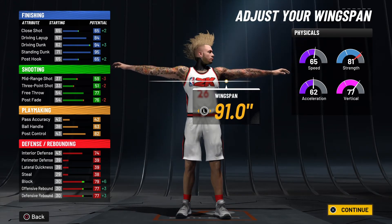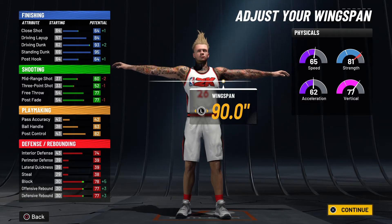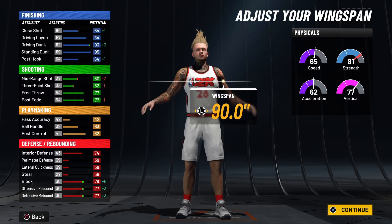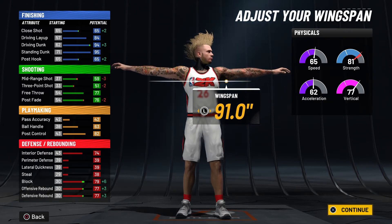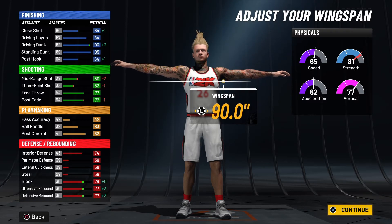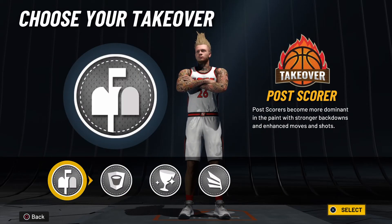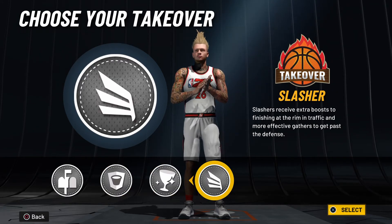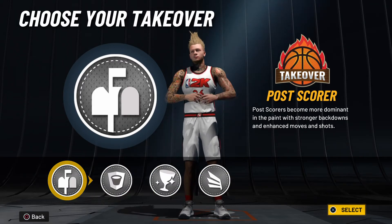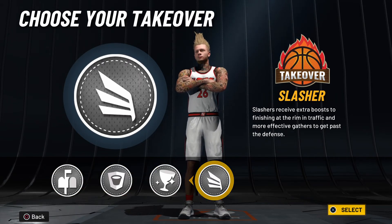It all depends on if you wanna have that one higher on your driving dunk or you wanna have that one higher on your three ball. Plus, as y'all see at the bottom, your block goes up one or down one depending on which one you go. So it all depends on where you wanna mismatch those two or three stats. And then for the takeover, you get pretty much any big man takeover in the game. I went with Slasher. You can go with Post Scorer — if you go with Post Scorer takeover you will be literally unguardable on this build.